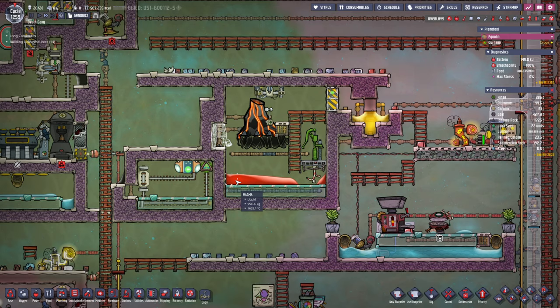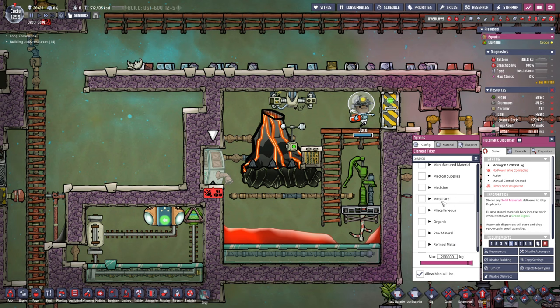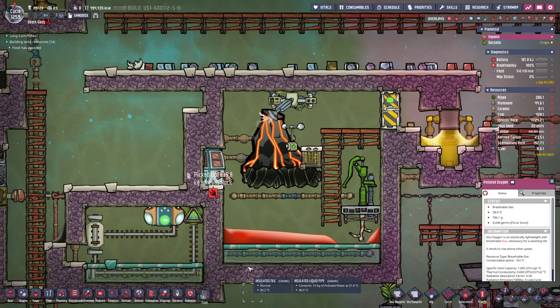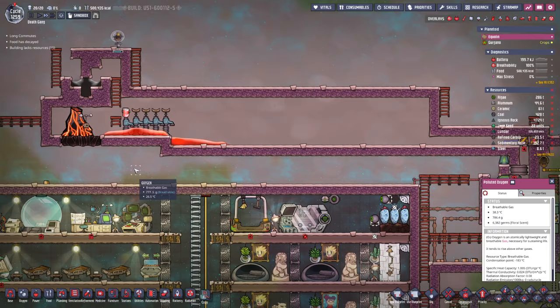There goes the magma — it won't even flow, there's not enough of it. There's like 954 kilograms there and only 159 there. No manual use, raw mineral, and not sweep — it'll just drop them over there and it can heat up and cool down as it wishes.